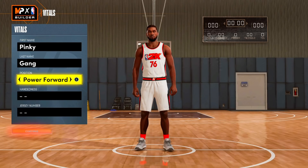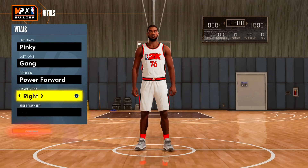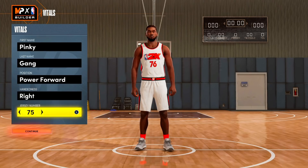We're gonna go power forward position right here because KD is a power forward for the Brooklyn Nets, so that's what we're gonna rock with. He is a righty — if you want to go left-handed it's not KD, but you can do it by all means. For the jersey number we're gonna go number seven, just like KD is IRL.